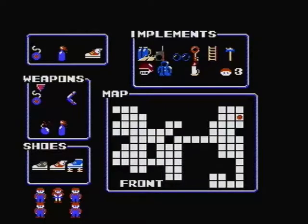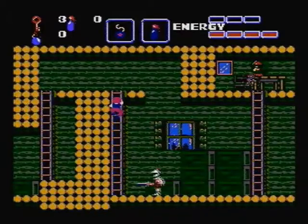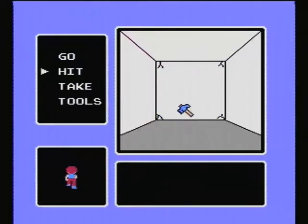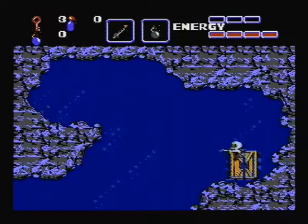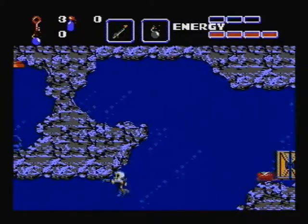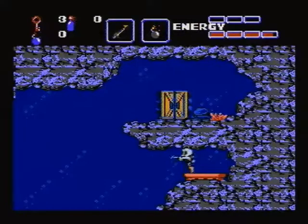You go down this set of stairs and to the left there's a room. This section right up here is a great section to farm - if you die in this area, these two snake or cricket enemies keep respawning over and over and they don't give you much trouble. Great spot to farm items. Use hammer first to break through, then you use your diving suit. Be careful here - only press the A button when you do this. Don't worry if an enemy damages you, just keep going or you'll die.